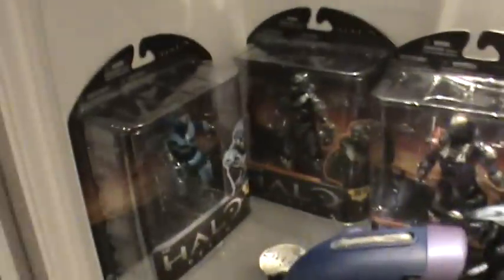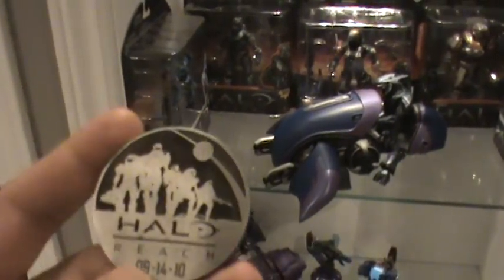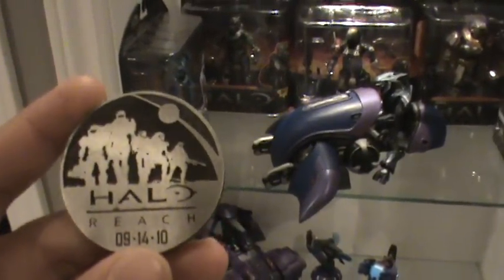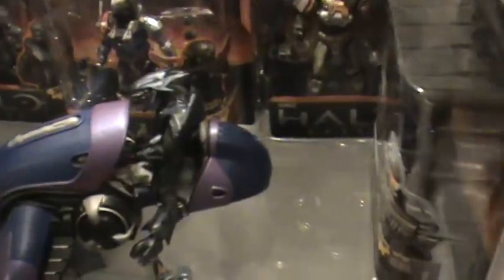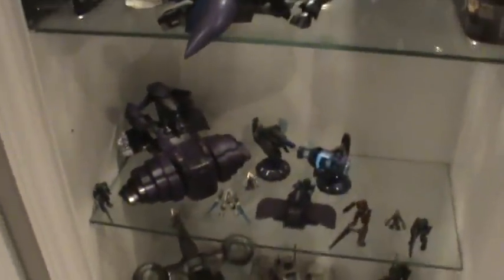Over here I have the Noble Team McFarlane figures. So there's Kat, Noble Six, Emil, Jorge, and Carter. Jun's coming out probably next week — it's already out in the States but coming out soon here in Canada. Halo Reach Coin, the release date, my Ghost with my Elite. And down here I have my Mega Bloks — the Wraith, which I'm starting to collect quite a bit now, the Ghost, and different cannons.